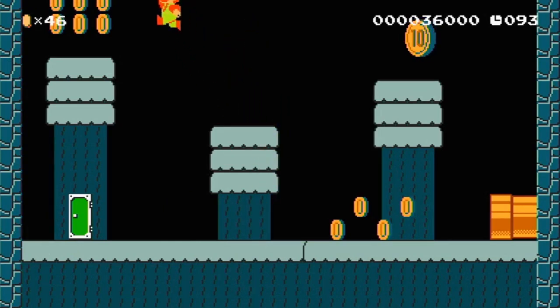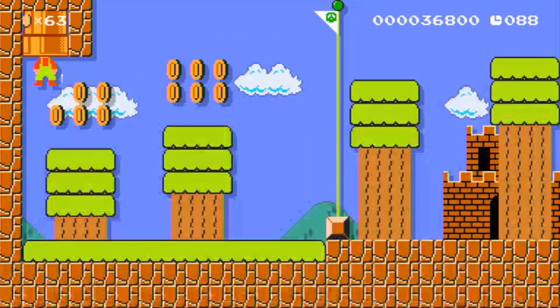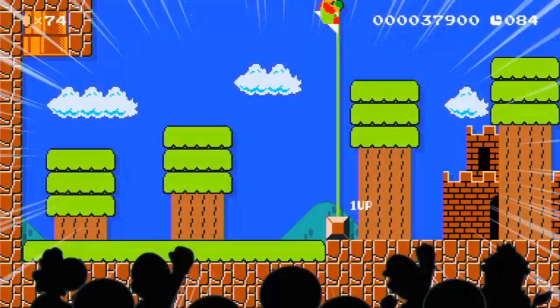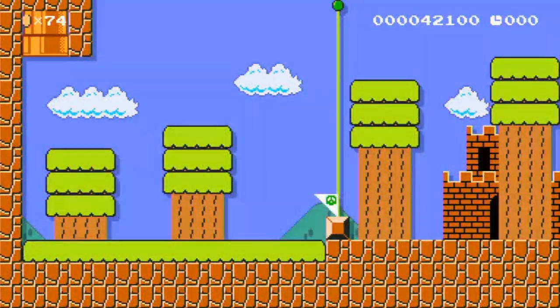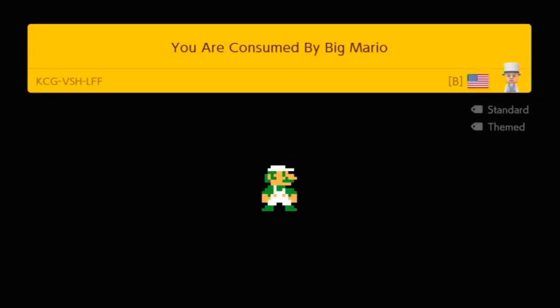Because usually in SMB1, Bowsers in clown cars are practically unbeatable — you can't throw the shells. I thought it was pretty cool. Weird thick trees and all. 23-second world record. It would be a short level.